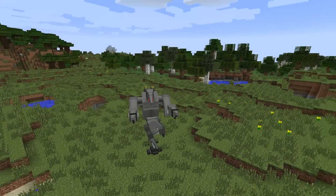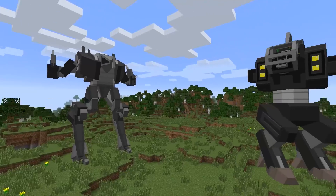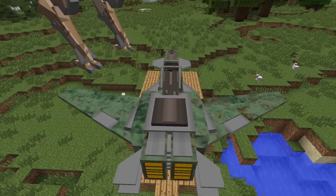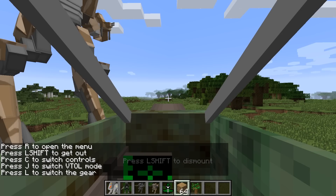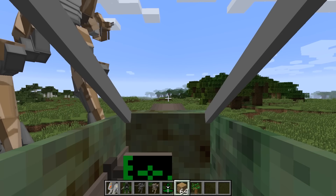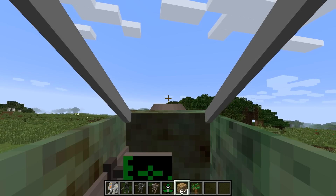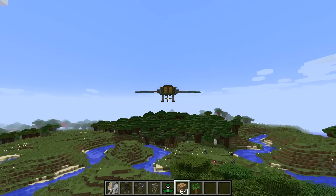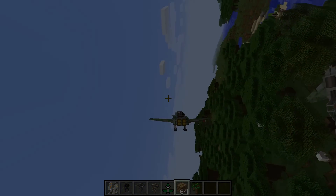At number 2 we have Flan's mod, and as you can see this mod adds some robots and very big robots to the game. You can also get things that allow you to fly around, such as the spaceship here. This mod actually does not come with any content and you have to install packs, but there are many packs you can download. Some of them even have weapons, so really you can customize it as much as you want.